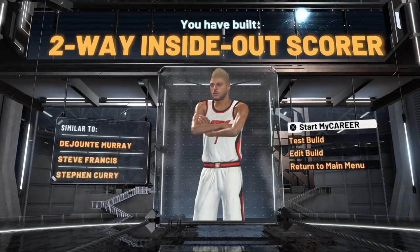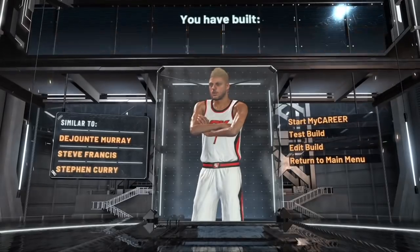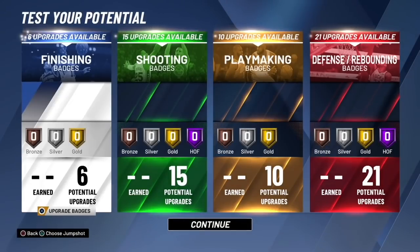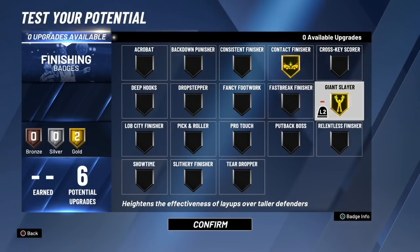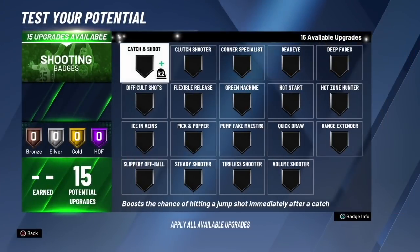Once you do all of these things you will have the two-way inside-out scorer. The player comparisons are Dejounte Murray, Steve Francis, and Stephen Curry — I don't really see that, but alright, whatever 2K says. For finishing badges, I have Giant Slayer and Contact Finisher. Since you're a point guard, these two badges are very important.